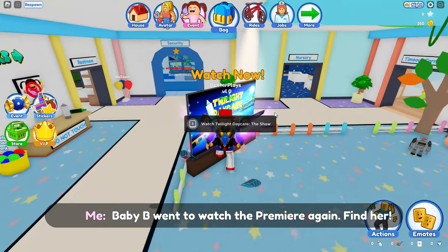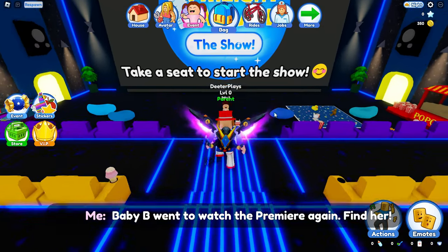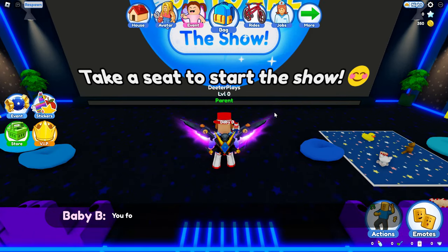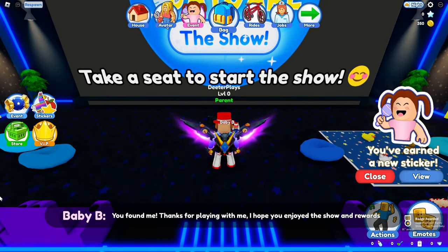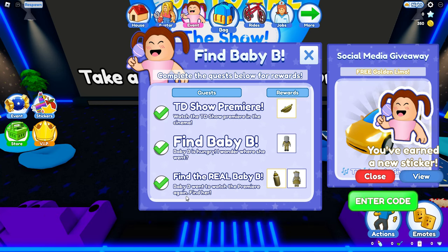Anyways, the baby wanted to go watch the movie again, so you have to go back to the theater and interact with the baby. By watching the movie you get one item, and then by finding the baby the second time you get this second badge, which gives you the second item. That's how you get those two items — just get these quests done and you are good to go.